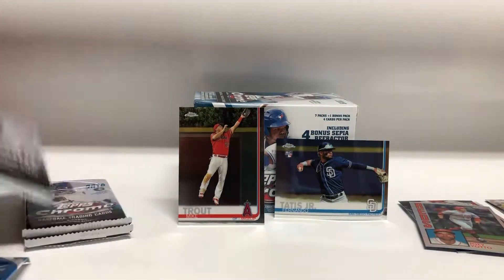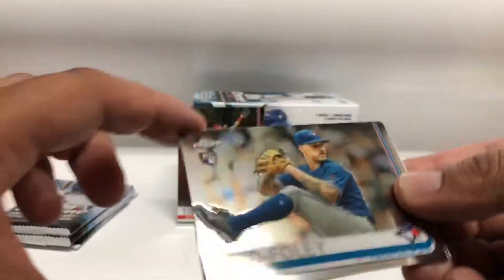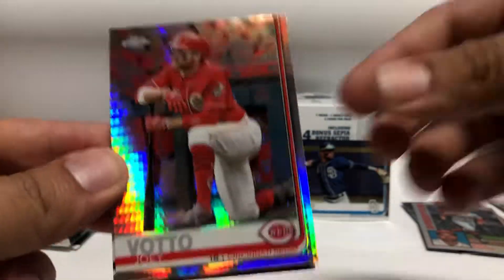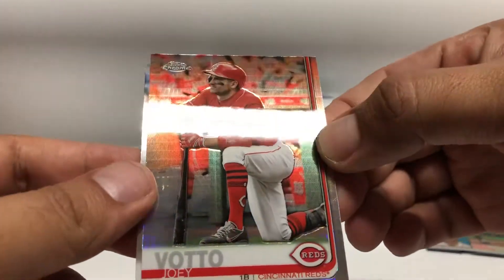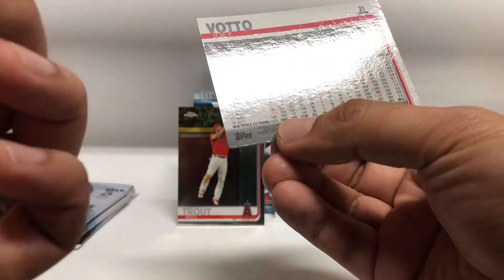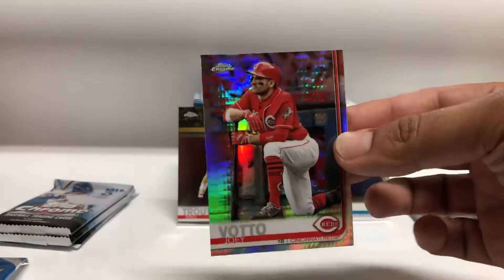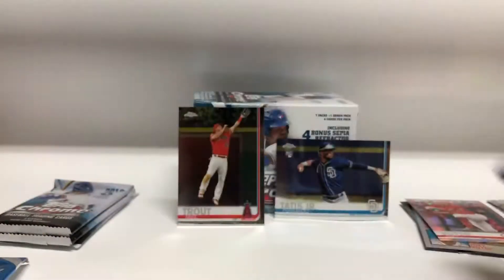Pack four: Shawn Reed Foley rookie, Corey Kluber, Joey Votto prism — wait, I thought that was a variation — sorry. And Zach Greinke.